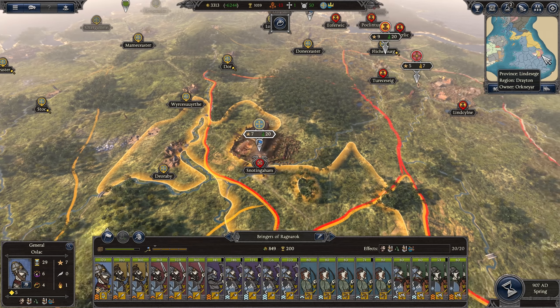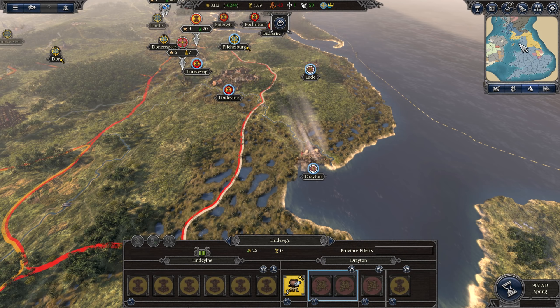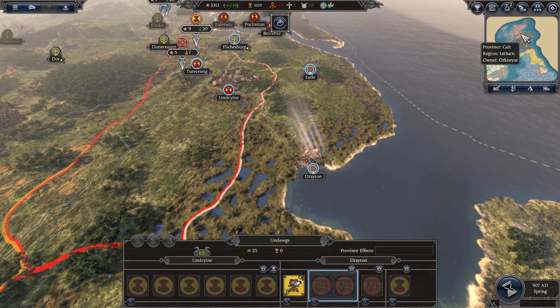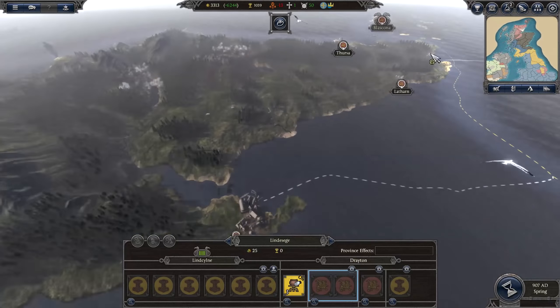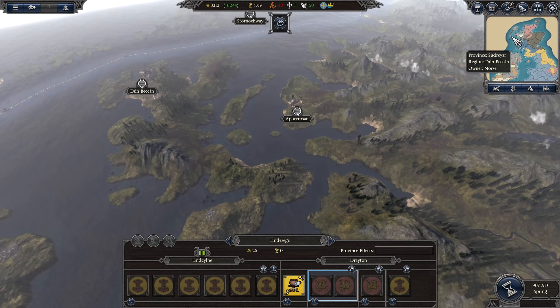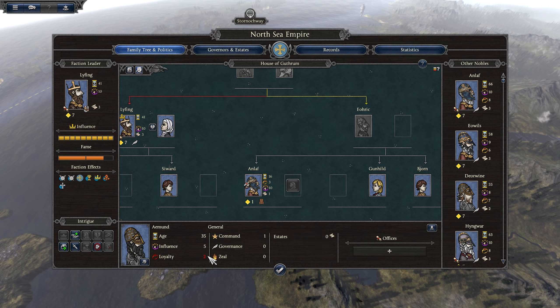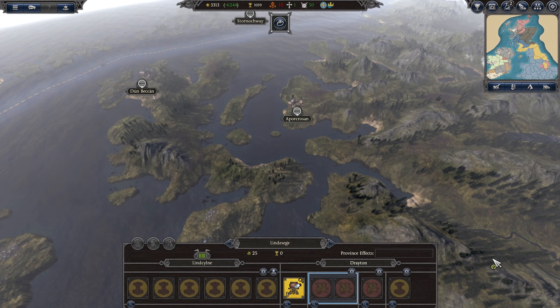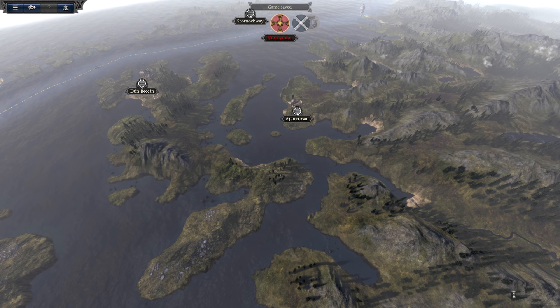We might also just take a couple of settlements off of Orkneia because they're all the way up there — doubt they'll send navies all the way down, but who knows. The only thing we're dealing with this turn is a little bit of loyalty problems. We're going to try and assassinate someone next turn. Let's move on because there's not much else to do.